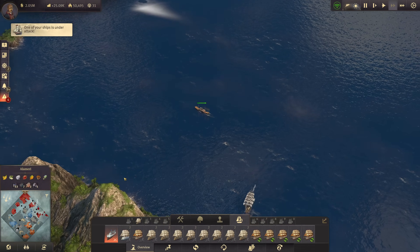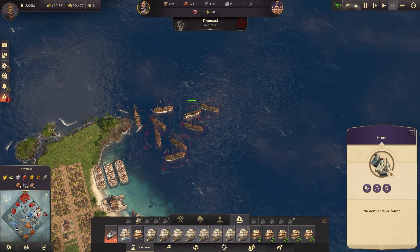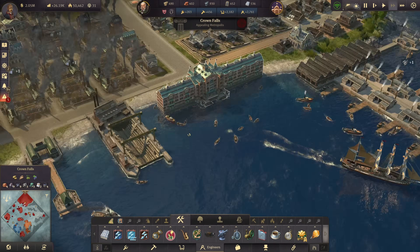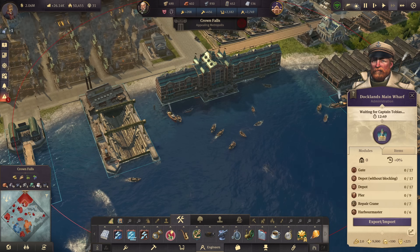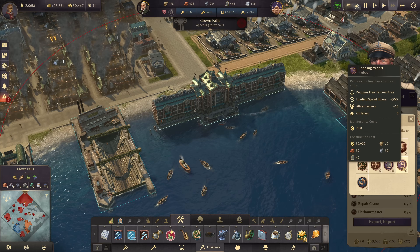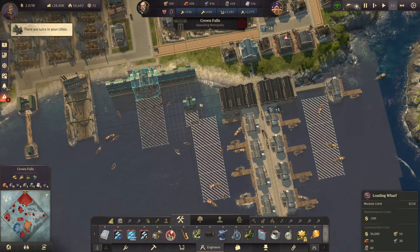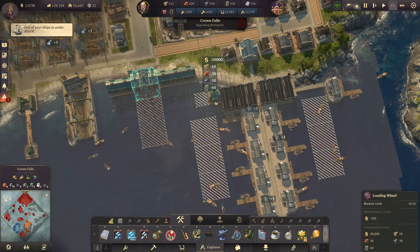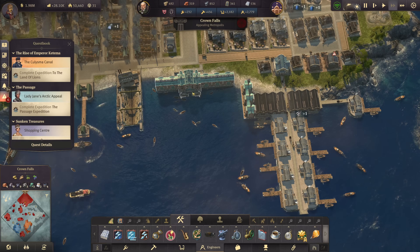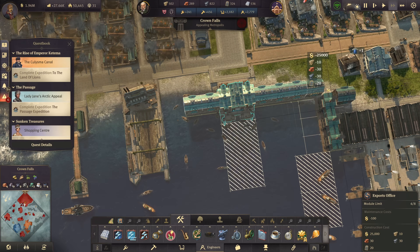I'd also like to push coal imports up to 200 now, essentially doubling it. There was just a smaller passerby attack — nothing to worry about, everything is calm. Since volume is going up quite a bit, let's add some loading piers to increase the loading speed bonus for all harbor buildings. Let's start with the first two or three along my depots.